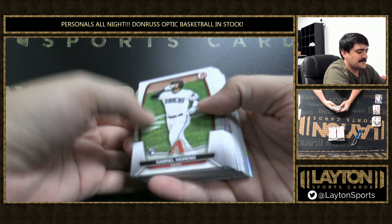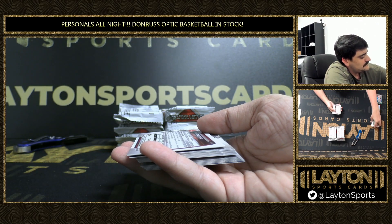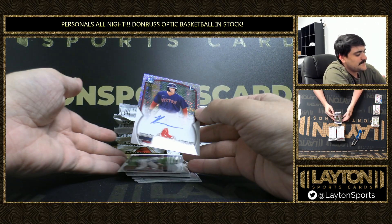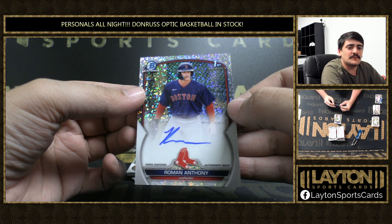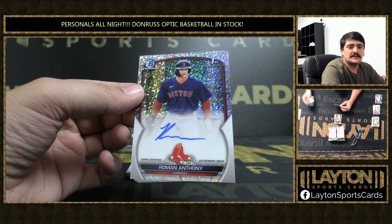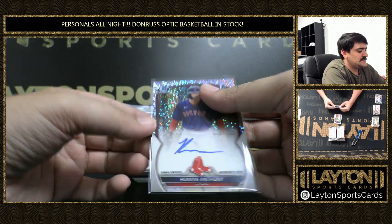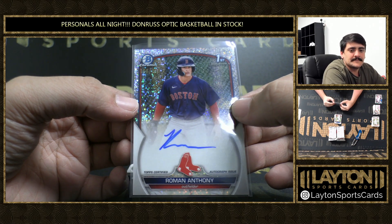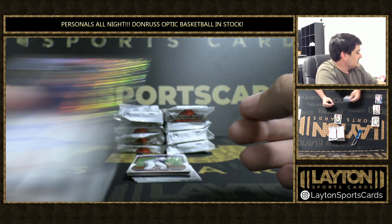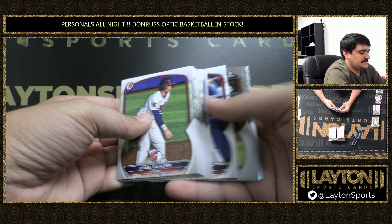Looks like first auto coming. And it's going to be a Speckle auto to 299 — Roman Anthony for the Red Sox. Nice one there, Daniel. Roman Anthony there, Speckle to 299. He's their top prospect in this product here. Nice hit on the Roman.